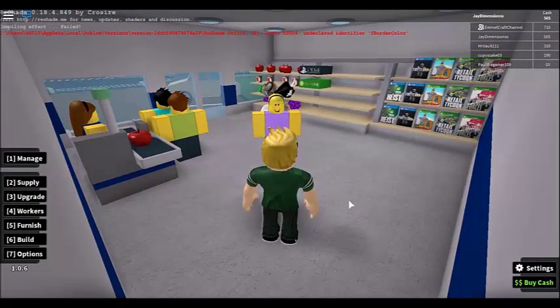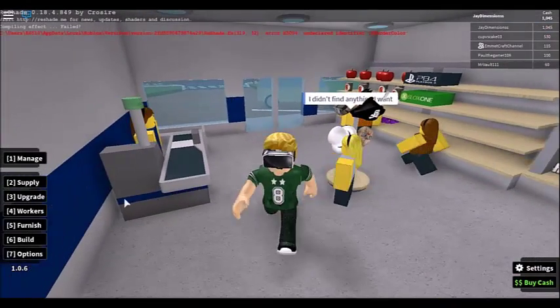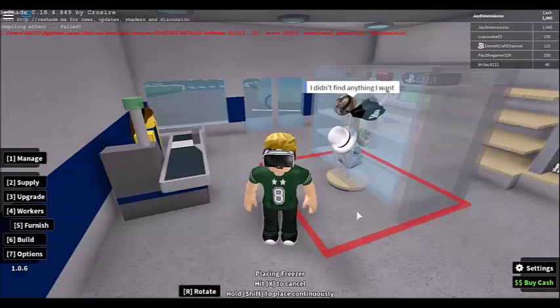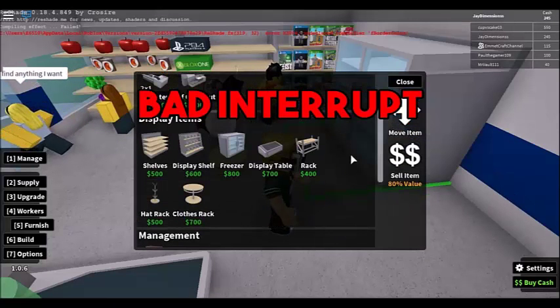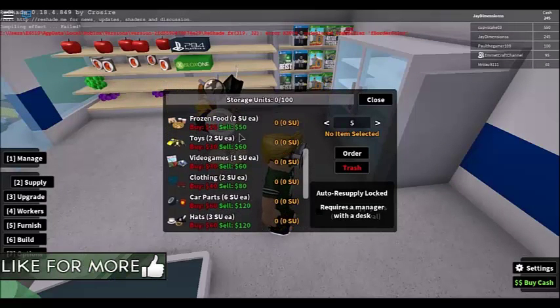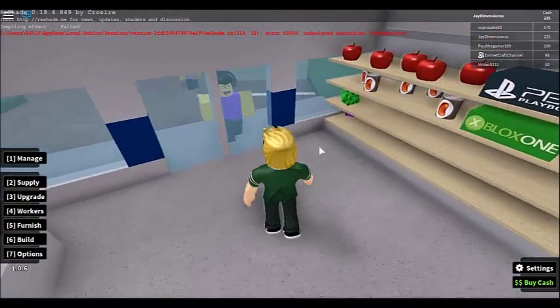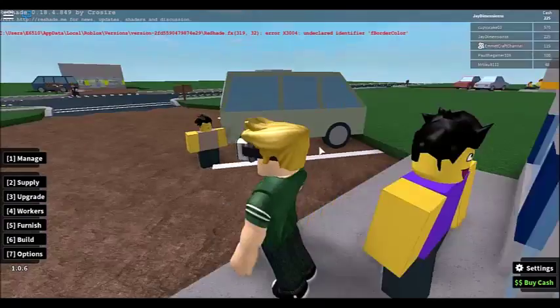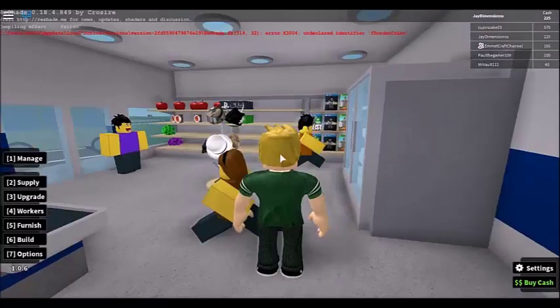Back with one thousand cash. The plan now is to buy a freezer — I see someone else bought one. Come on, don't copy me! Let's YOLO it, we only have one life. Oh my god, too much money spent. I got a freezer now but don't have money for supply, so I'll wait again.